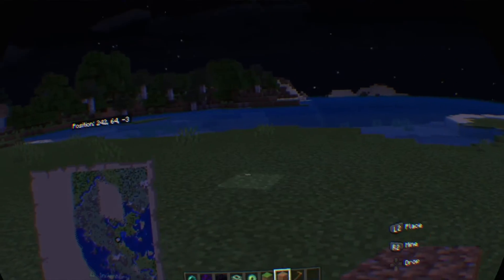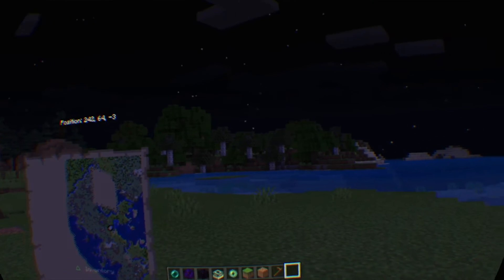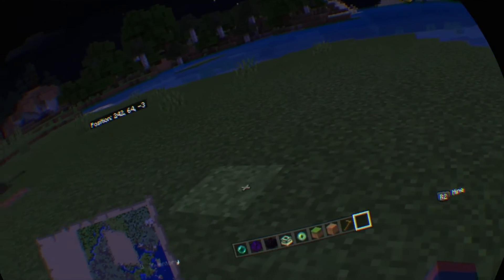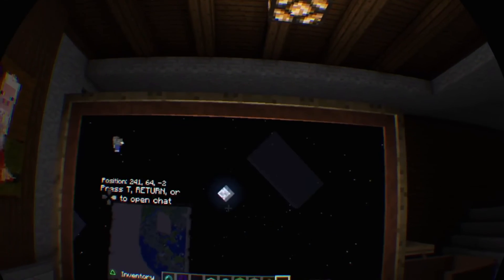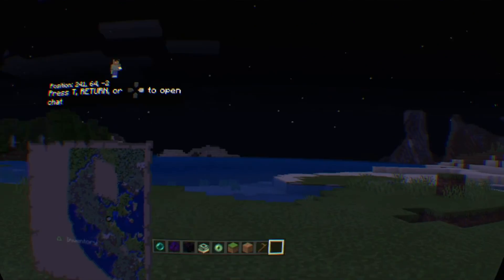You can also remember by the coordinates on the top right of your screen — on the top of the map. You can write down your coordinates or remember where they are so you know exactly where it is. That's how you can hide your end portal in Minecraft. See you guys in the next one.